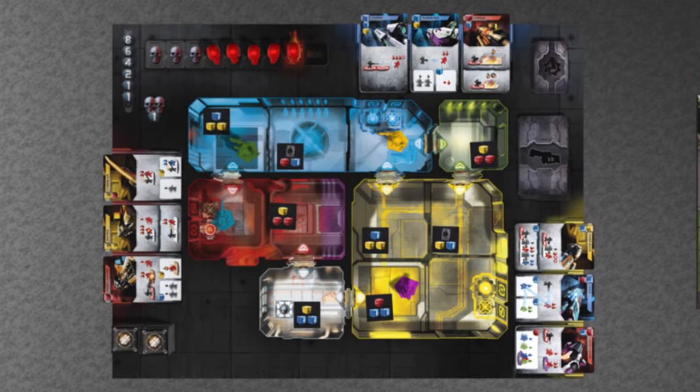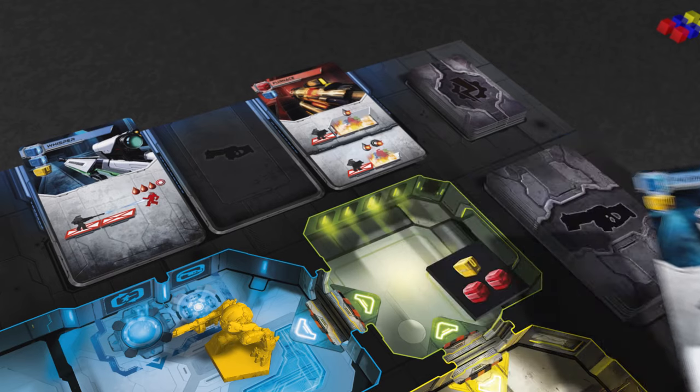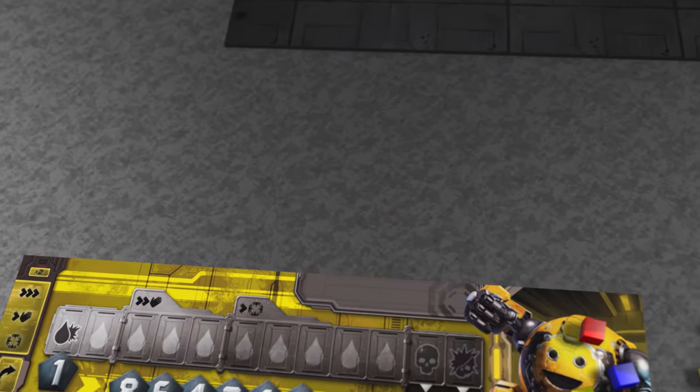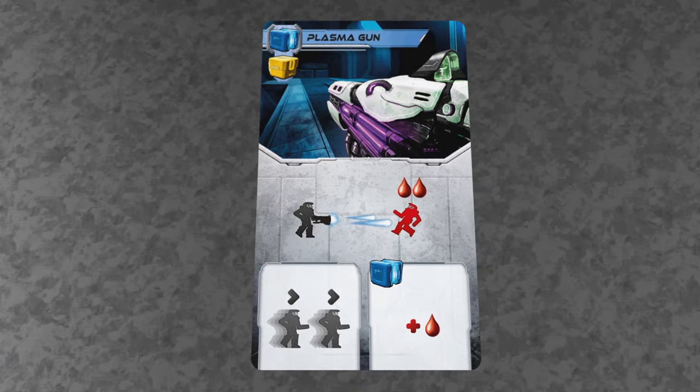You can pick up a weapon from one of the three weapon points on the map. When one is taken it's replaced with a new one from the deck at the end of the turn. And every weapon is unique. When you pick up a weapon the card goes into your hand — this represents that the weapon is loaded and ready to use. You can have up to three weapons. When you attack with a weapon, play the card onto the table and resolve its effect by following the instructions on it.